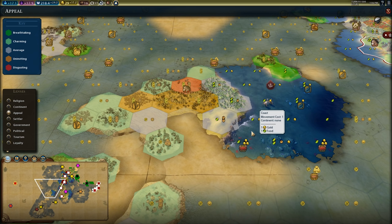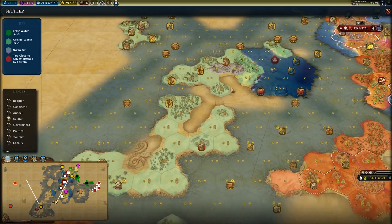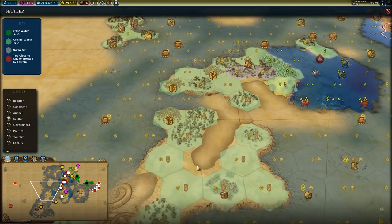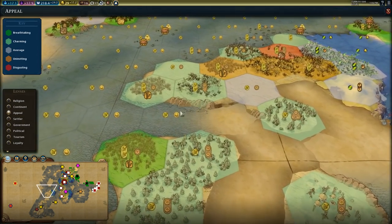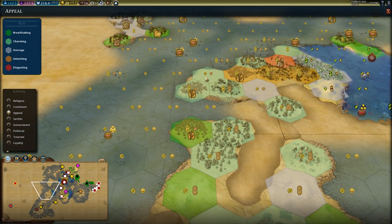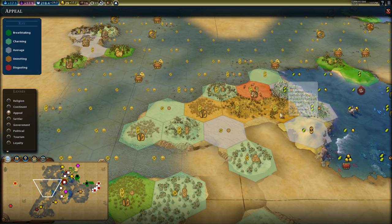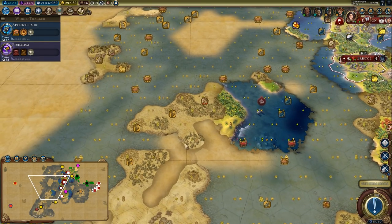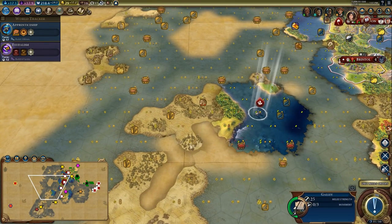Let's look at the appeal map mode — there's definitely land worth settling here. The settler map mode shows not much fresh water but this land is decent for production and potentially some tourism later in the game. There are a couple of seaside resorts around here. If I were to settle somewhere, probably right there on this tile.